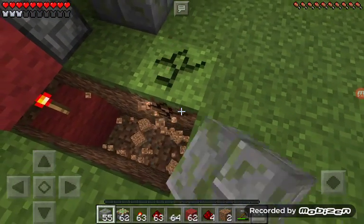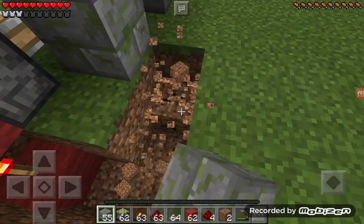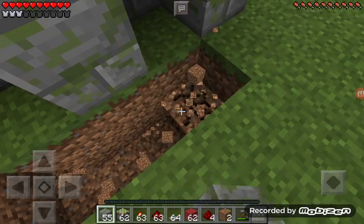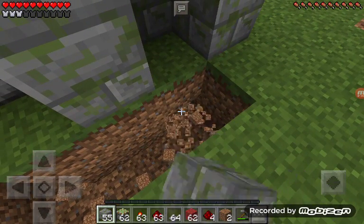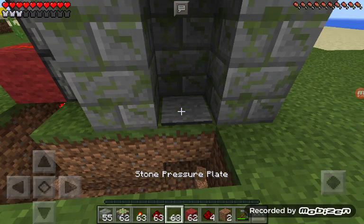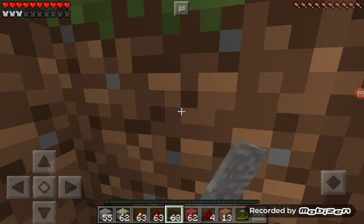Put the pressure plate up here, and then you put the redstone like this. And then you cover it up so no one can find out about it, and then boom — there you go.